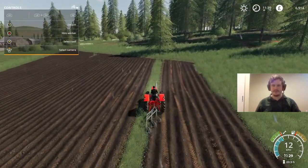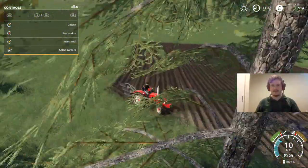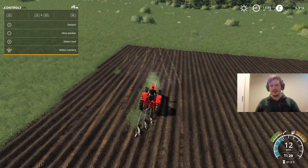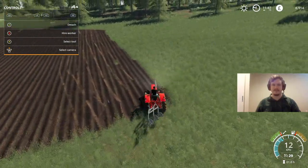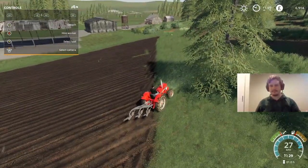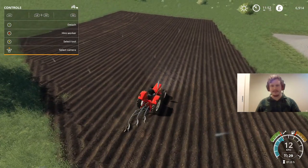We're almost done — just a couple more passes at this section. Looking at the sky, I'd say the rain is just about to stop, which bodes really well. It's going to be a bit damp but I think we'll still be able to put some lime on that field. It's looking like it's going to be a really nice, decent-sized field for us to pull our first crop from. We're very lucky to have all this wonderful land at our disposal.